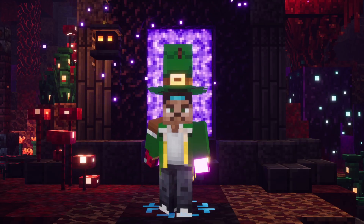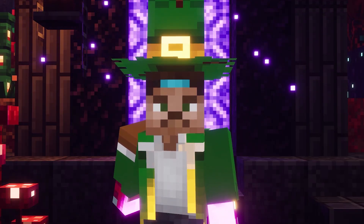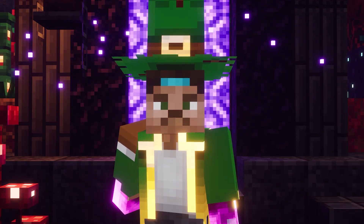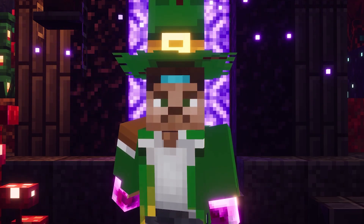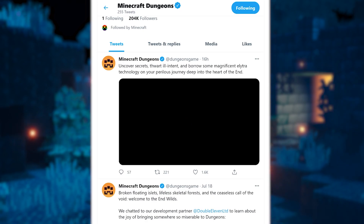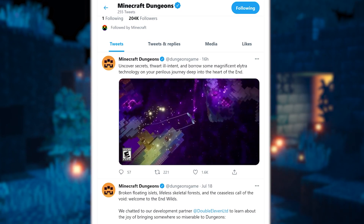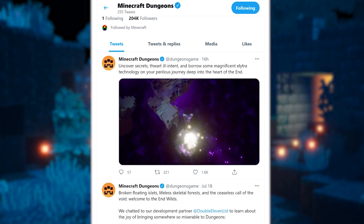Alright, so there you have it guys. It's a pretty short teaser this time, but it definitely looks pretty cool. It shows us exactly what we can expect from Elytra gliding in Minecraft Dungeons, and at the very end we also see this icon popping up which we haven't seen before, so this one definitely adds some extra mystery to all these teasers.